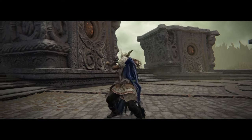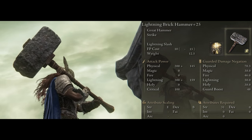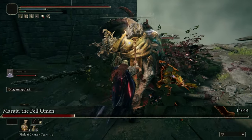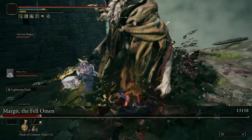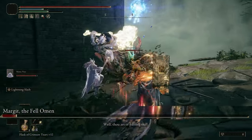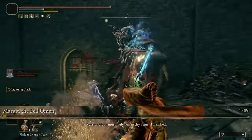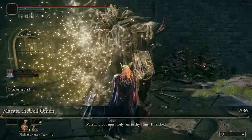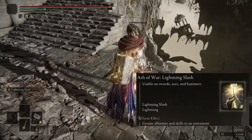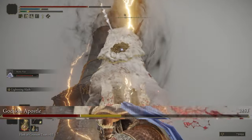Starting off with Thor's signature weapon, Mjolnir — or the closest thing to it in Elden Ring — the Brick Hammer. Sadly you can't chuck it at people like Thor does in the Avengers, but you can call down a lightning strike for a really powerful attack that not only does a lot of damage but also buffs our hammer with lightning, so our basic attacks do even more lightning damage on top of having the lightning affinity placed on it. That ash of war being Lightning Slash.